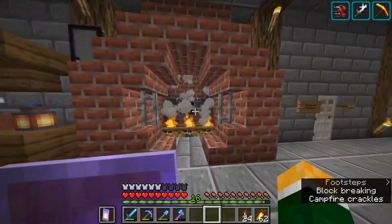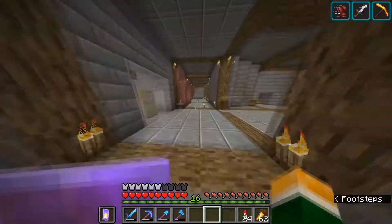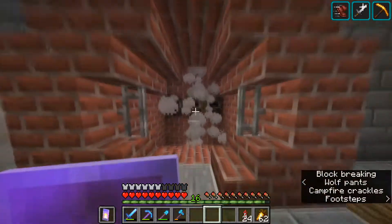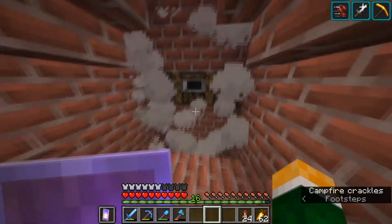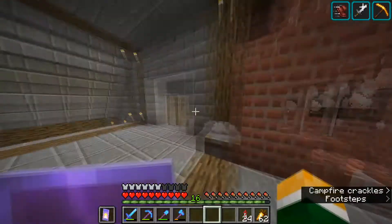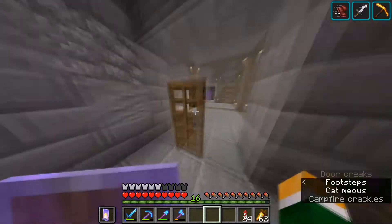We just got some furnaces here to cook stuff. This one is going to be for all stone stuff because it's right next to the fire. If we go up to the second floor, it's basically a second setup, but here I added some smokers because it's still getting some heat — just not the straight direct heat. I really like the idea.